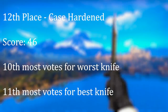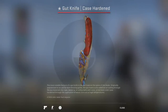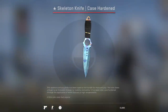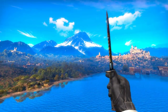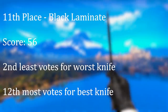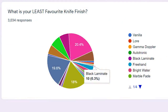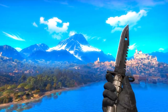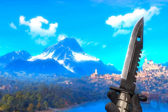Coming in at 12th spot, we have the Case Hardened — a finish of extremes, from the million-dollar blue gem to your average splotchy mess of a skin which isn't particularly striking in any way. This finish's greatest strength is also its greatest weakness: blue gems can be absolutely stunning, but most Case Hardened knives are not blue gems, and are just kind of garbage by comparison. It's still rated pretty well, but the contrast between patterns probably prevented it from climbing higher. 11th spot was taken by the Black Laminate — really defined by how much people didn't dislike it. Only 10 people voted it as the worst knife in CSGO, which allowed it to comfortably slip into the top half of the list. This skin is just classy — the sort of thing very few people are going to have an issue with, and a lot are going to like.